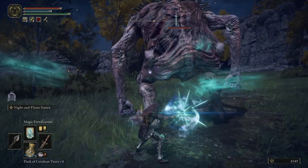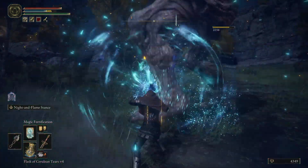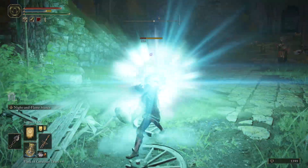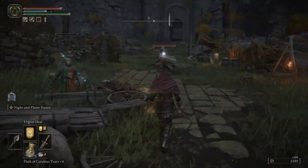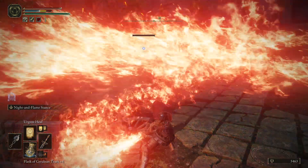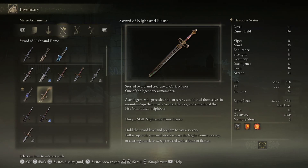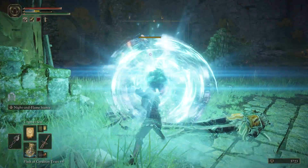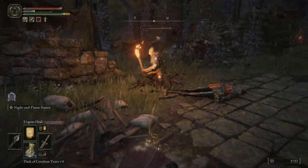Welcome to the Elden Ring video, my name is VentusSGN. In this video I'm going to show you step by step how to get one of, if not the most overpowered sword in the game as early as possible, even before your first boss fight — the Sword of Night and Flame. This is an intelligence and faith based sword that, once you meet the requirements, allows you to deal incredible game-breaking damage to most enemies.